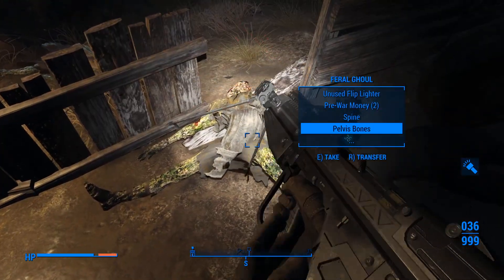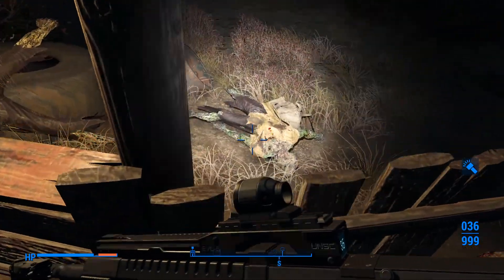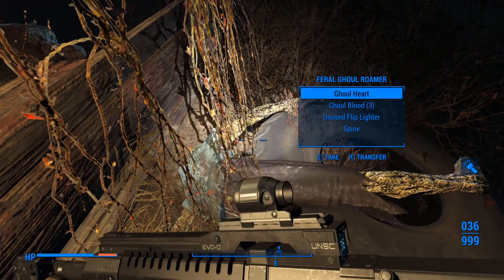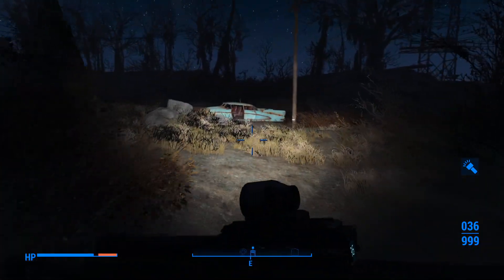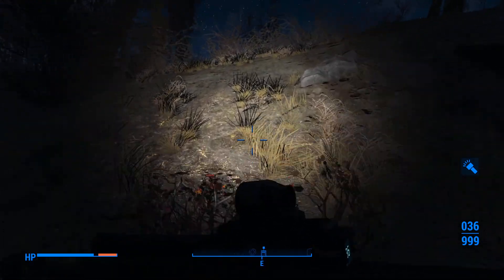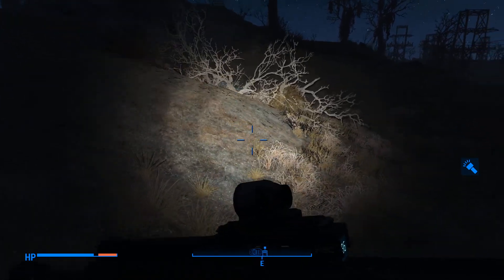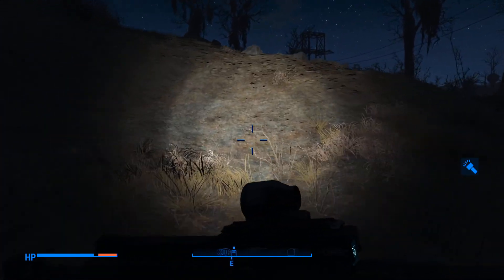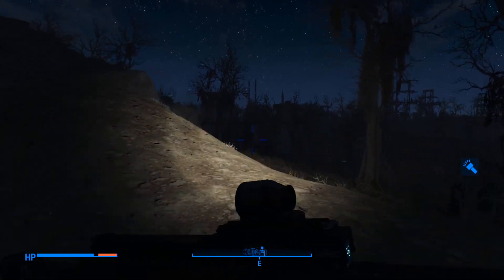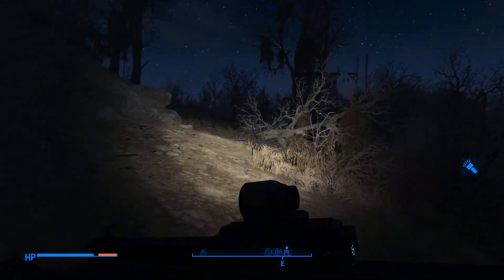Ghouls! Taking the pre-war money - I'll definitely take that. I believe the office we're looking for is in a town, which should be this way. This is the first time we've actually made any significant travel above ground and not through the subway. I went through the subway initially because A: good loot, B: lots of enemies, so experience and quick level ups. But we need to be above ground for this.